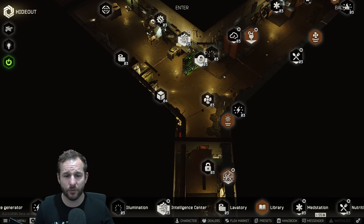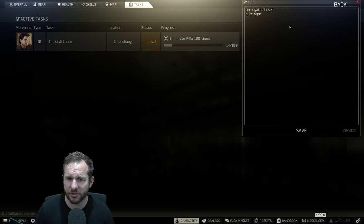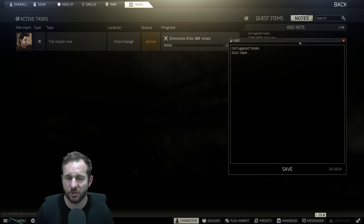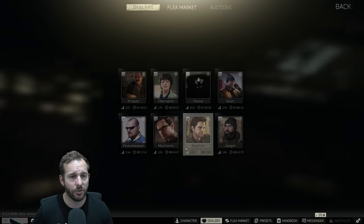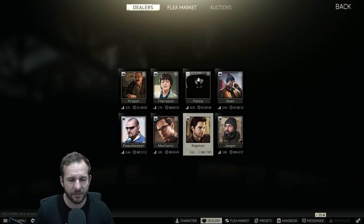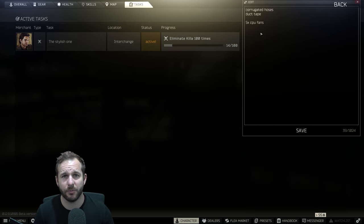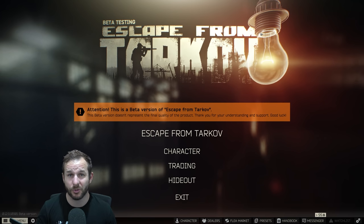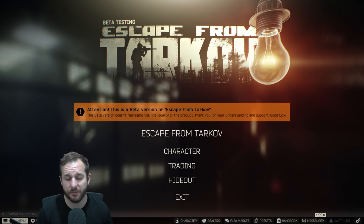One last thing before I finish up. In tasks, under notes, you can write whatever you need. I use these notes quite often in my hardcore series. Say you need five CPU fans — you save that note, and then in the middle of a raid you just hit tab, go to your tasks tab, go to notes, and quickly check what you still need. It's a little cheeky way to track your hideout upgrade requirements, especially useful in hardcore.